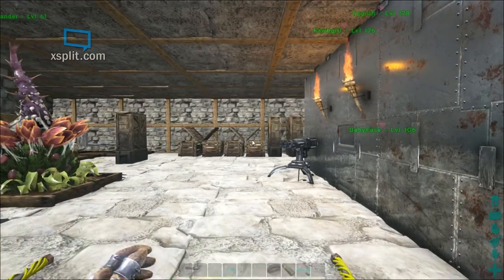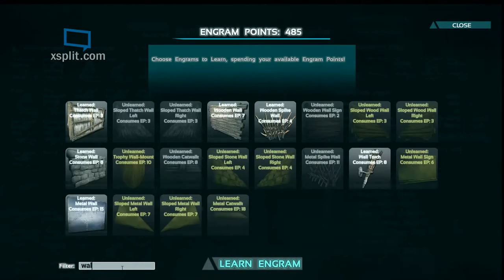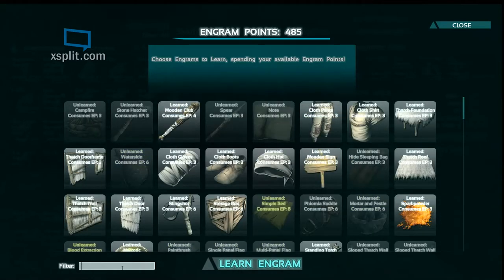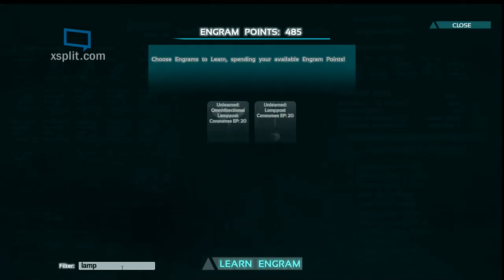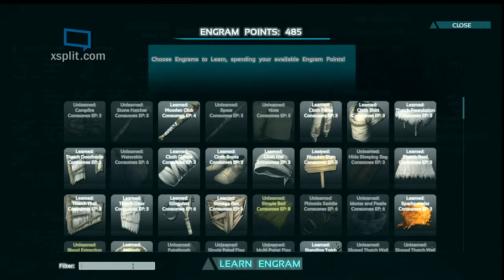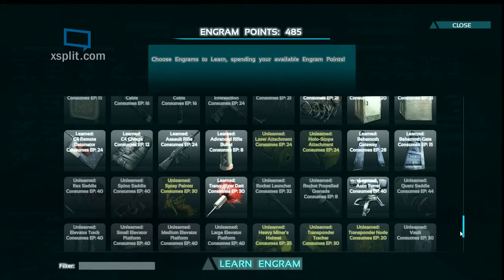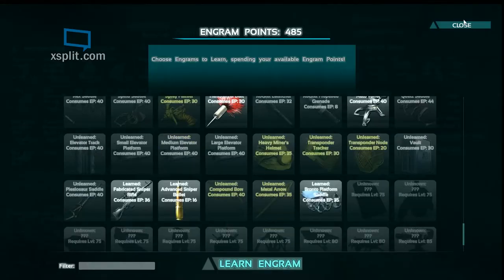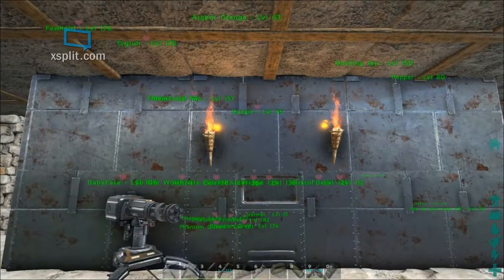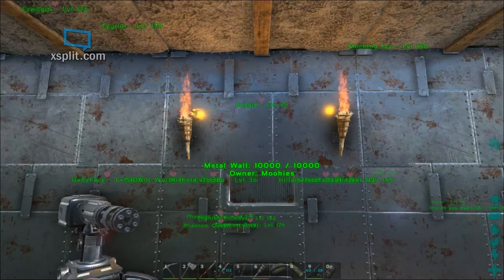I didn't see wall lamps in the engrams — I'll take one last quick look. There's the wall torch, but they have no wall lamps. If I type in 'lamp'... nope. Scrolling through the new engrams, I didn't see any more lights. But there you have it — some nice aesthetic wall torches burning away. They're supposed to give some warmth as well, so if you're out in the snow biome, this might help warm up your little structure.